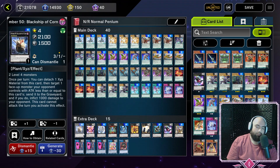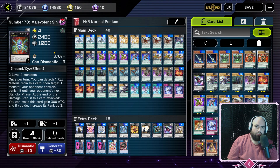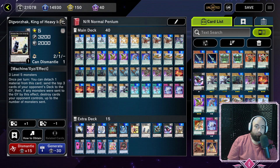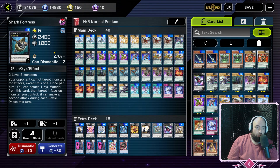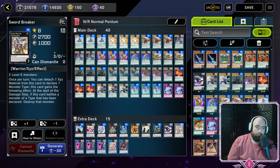We're running quite a number of Xyz cards as well. For the rank 4s: one Black Ship, one Heartland Draco, one Diamond Crab, one Malevolent Sin, and one Asaphiel. For the rank 5s: Fulkasaurus, Dvorak, and Shark Fortress. And for the rank 6s, we're running Force Focus and Swordbreaker.